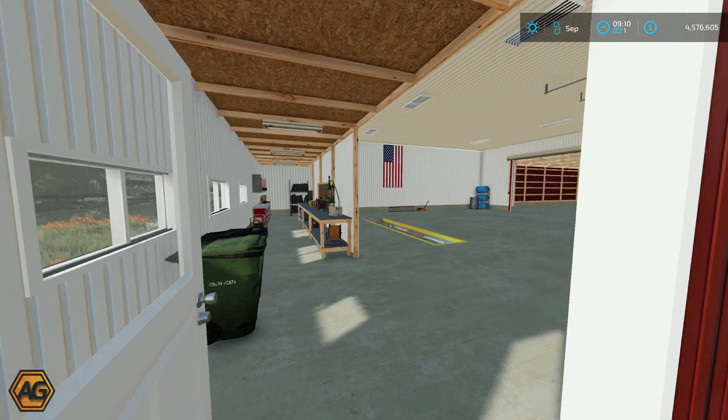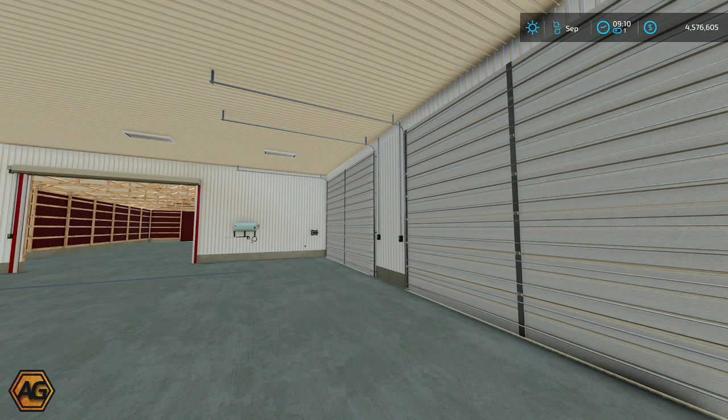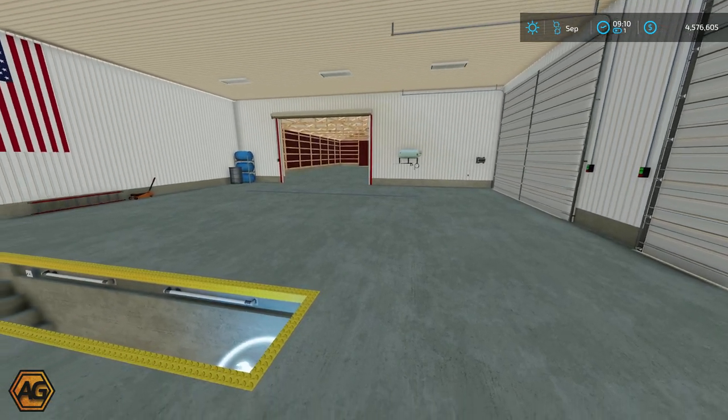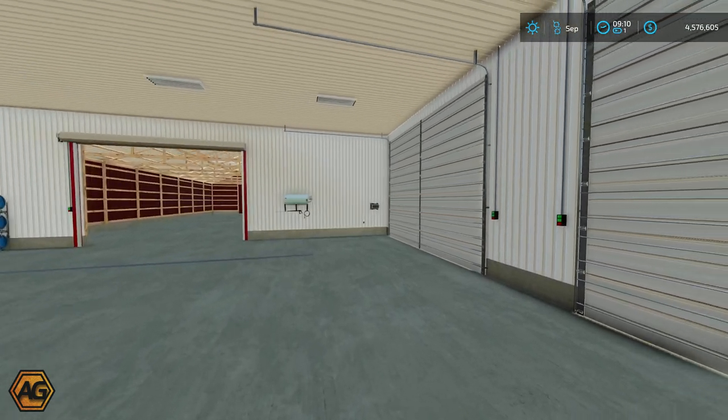We'll get the person door open there and head on through. Legacy would like to say a huge shout out and thank you particularly on this building to Thunder, Trailer Park Farms and Louisiana Mapping. They are claiming this is the first workshop shop building in Farming Simulator history that has both a workshop trigger and a wash bay. We're going to take a look at that in just a second. You can see the workshop trigger down there in the pit, and over on the wall is our pressure washer.